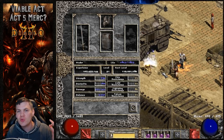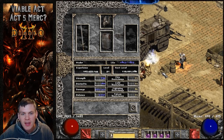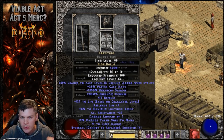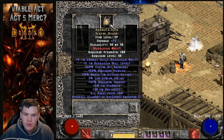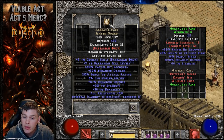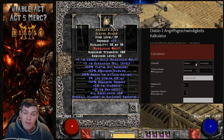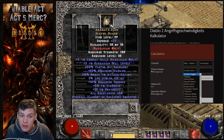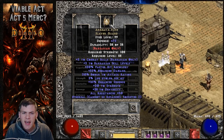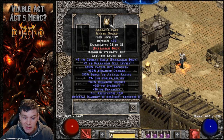Getting that first kill fast and then blowing up the whole room with corpse explosion is why I think the Act 5 merc can work here. For body armor, Fortitude is ideal — you could use Chains of Honor as an alternative, but the raw 300 enhanced damage from Fortitude is your best bet. For the helmet, the top tier option is Griswold's Face for crushing blow and deadly strike, where you can socket a Cham rune or ruby jewel of fervor. I went with an Arreat's Face with a 32 ED and +8 to dexterity jewel due to my obsession with having all Arreat items on my mercenary.